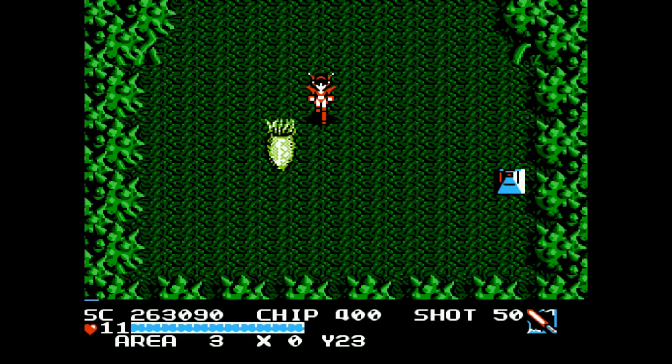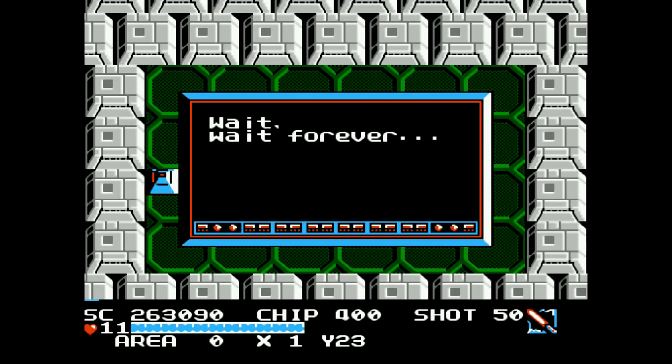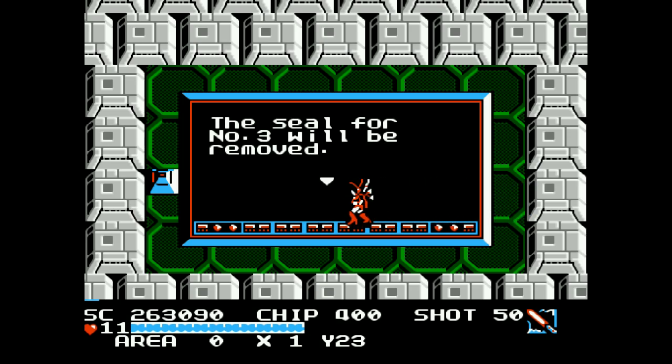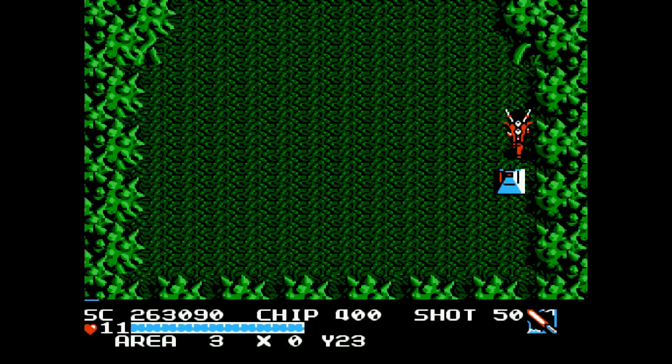By the way, those track icons — as you may have seen in the comments of the first video — I've learned that actually they're supposed to be a rapid fire upgrade for your shots. The seal for number 3 is gonna be removed. I respect the troll there. So now we know how to open up seal 3.